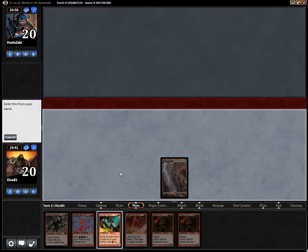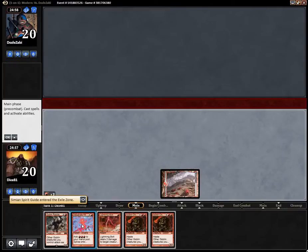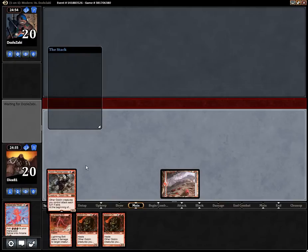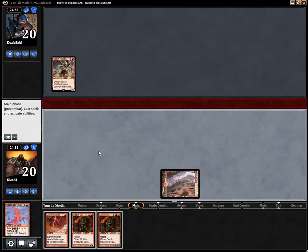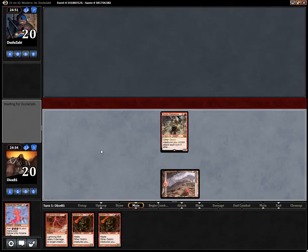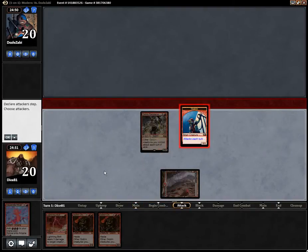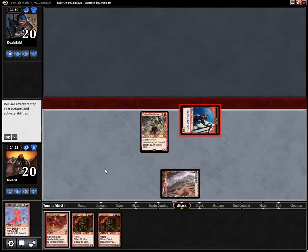Exiling Simian Spirit Guide, playing Desperate Ritual, playing the Rebel Master. Hopefully he has no first turn removal — then this could be a very quick game. Having a Lightning Bolt for the next turn isn't bad either.